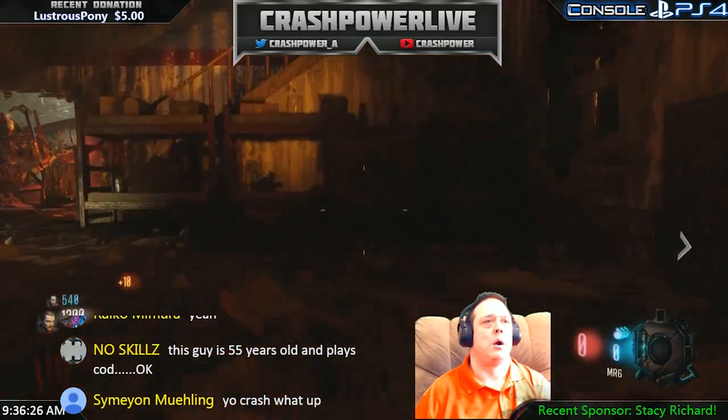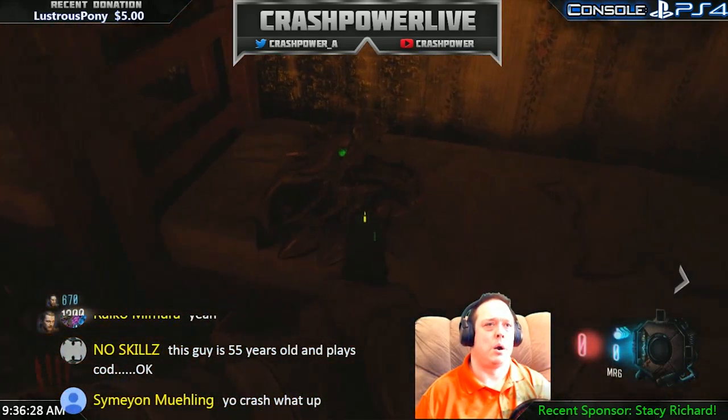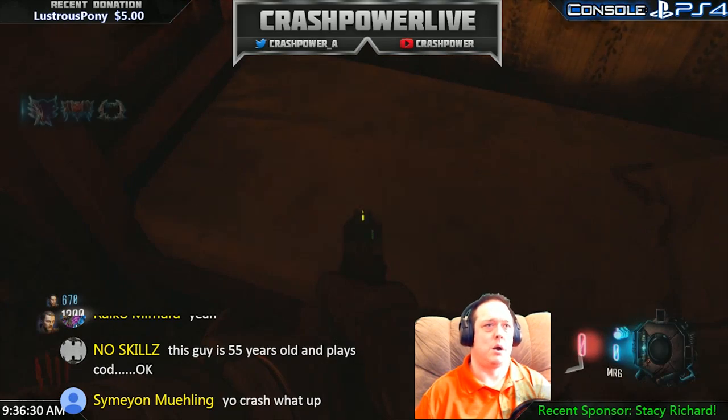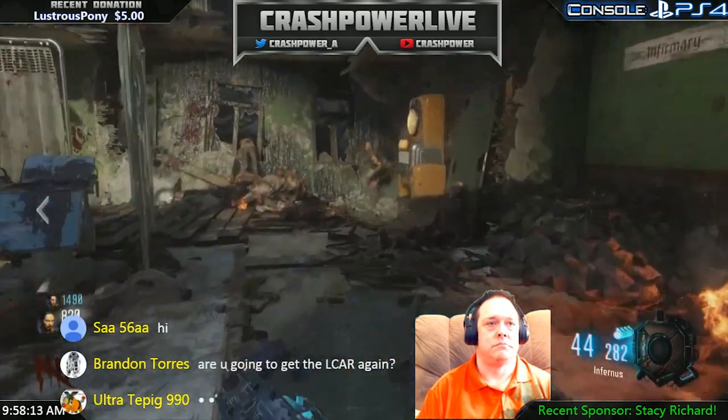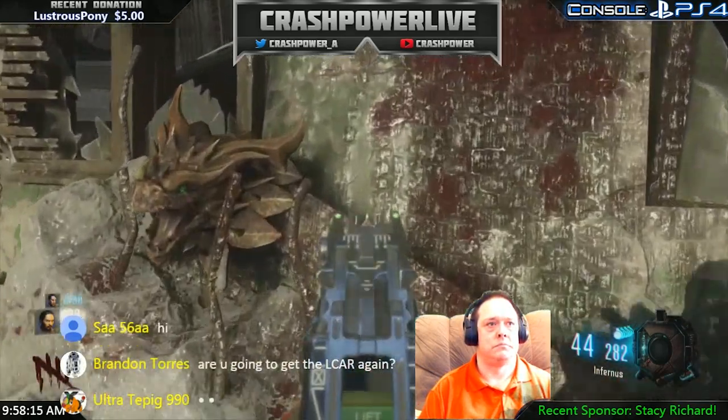The second possible location is immediately up the stairs on the bottom bunk of this bunk bed right here. And finally the third possible location for the second part of the shield can be found on the third floor right behind this curtain near the stamina machine.